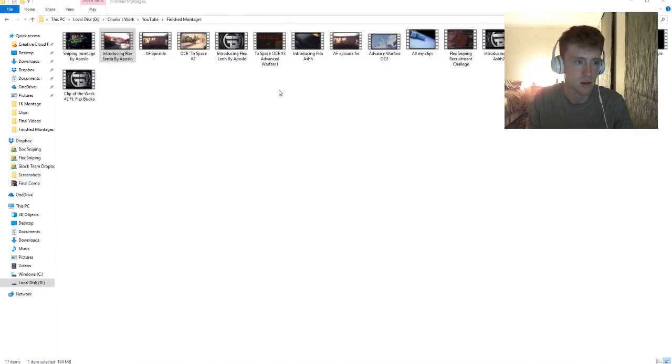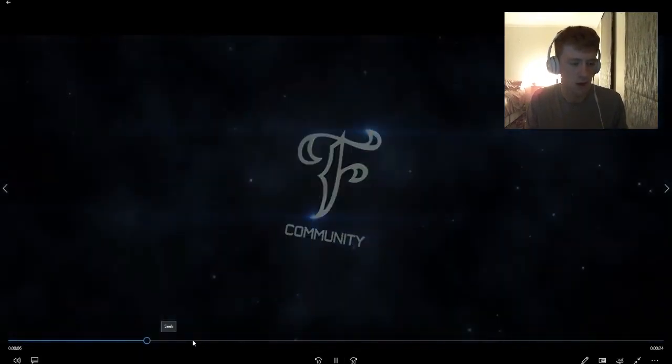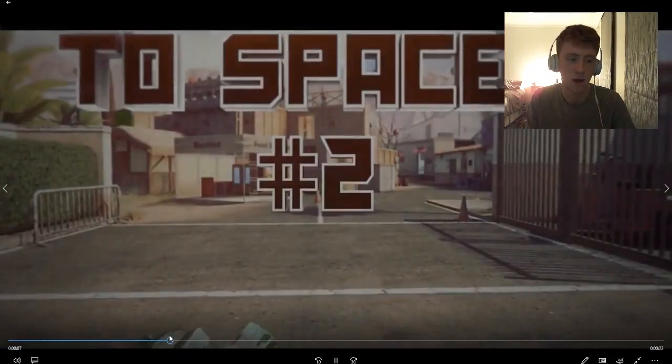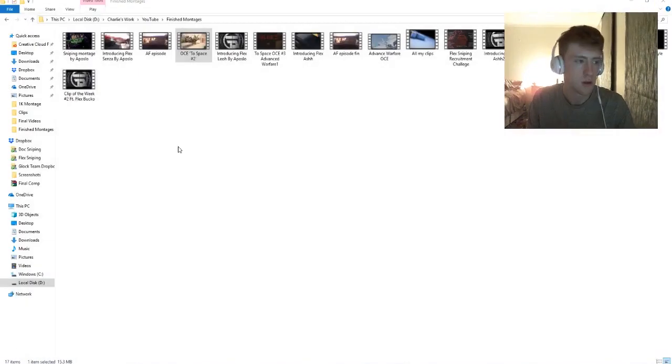Skipping ahead to Black Ops 2, and then this one — a quick OCE montage. The only reason I'm showing this is because the 3D text is just so much better. I don't know why but it just looks more cinematic. I added some kind of effect to blur around the top, and it would be so much better if I'd added a bit of shadow — which you'll see in later montages. This was also my first one where I actually tracked the text into a guy running, which is quite cool.